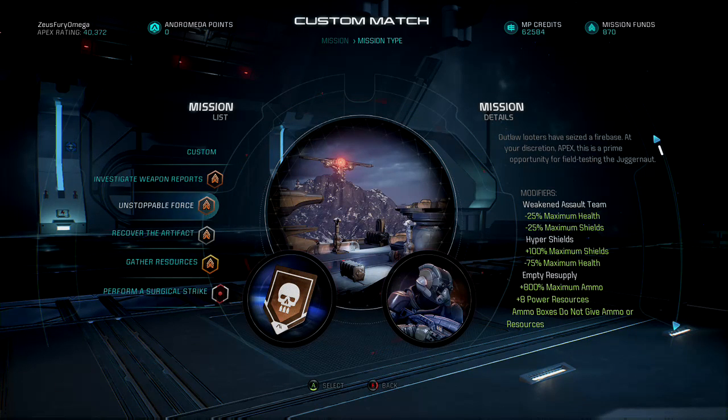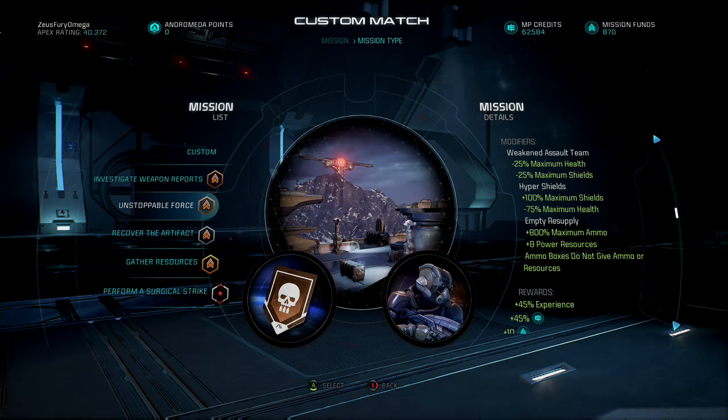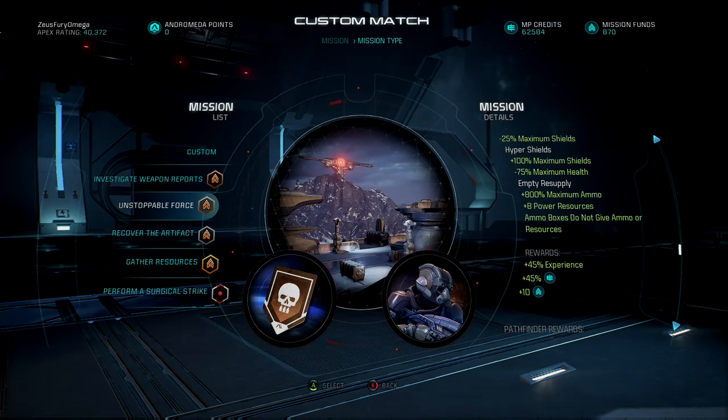We have 'Unstoppable Force' once again — it's on bronze, taking on the outlaws on Firebase Vertigo. Let's check out the details: it's another one with a triple modifier. Mission details: 'Outlaw looters have seized a firebase; at your discretion, apex — this is a prime opportunity for field testing the juggernaut.' Triple modifiers: weakened assault team — negative 25% on maximum health and shields; hyper shields — bonus 100% maximum shields but negative 75% on maximum health; and empty resupply — 800 maximum ammo, 8 resources, ammo boxes do not give ammo or resources.